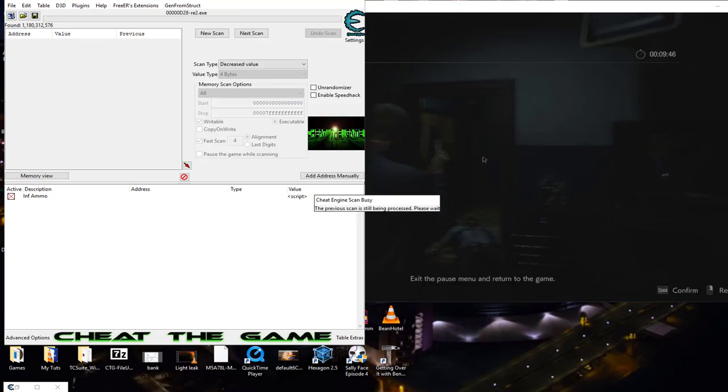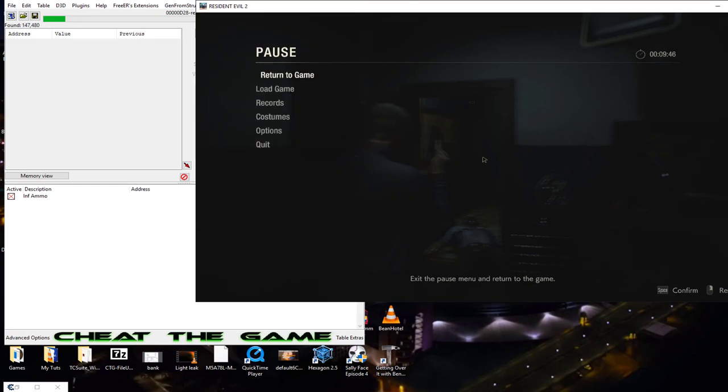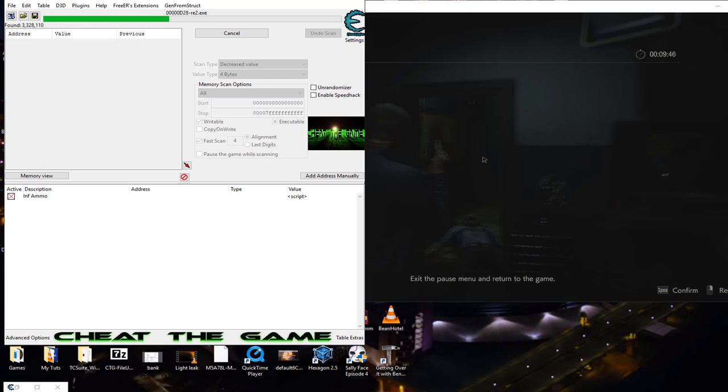I'll keep a health spray with me and just deal with this one zombie. He bites you one time. We took some damage, so we'll go ahead and do decreased value and let it do its search. If I'm not mistaken it starts at 1200, I just don't remember honestly. But the first time you do this you have no clue - it could be one, it could be ten, it could be a thousand. It's always best to do an unknown search when doing these things.